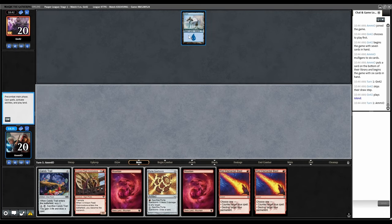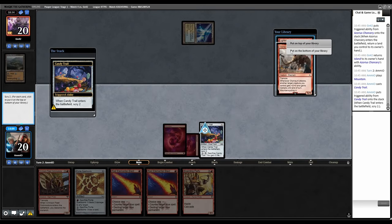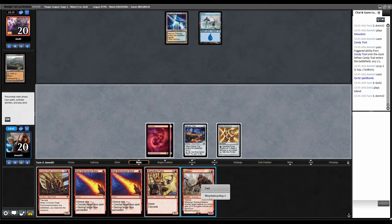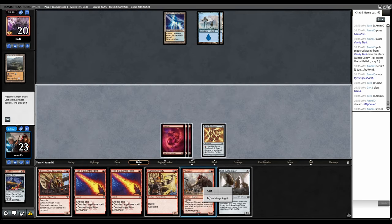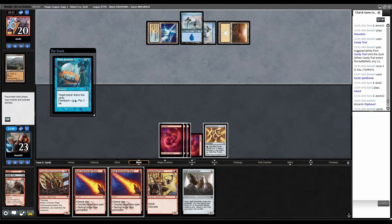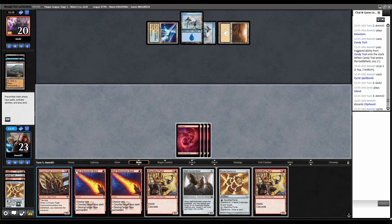Cycles Ash Barrens, Azorius Chancery. Play this, play Candy Trail — I want Oliphant. Cycle this, Mountain, play Mountain, and hold Blasts plus cantripping open. Crack Candy Trail, another Oliphant — we absolutely need to be hitting lands every turn. Mountain, back to them, they're also hitting lands every turn. Deep Analysis, that's fine. Pop this to draw card — another Pyrite. If it was a land we could have protected Crimson Fleet, but we can't. Just go Pyrite, draw card — still not a land.